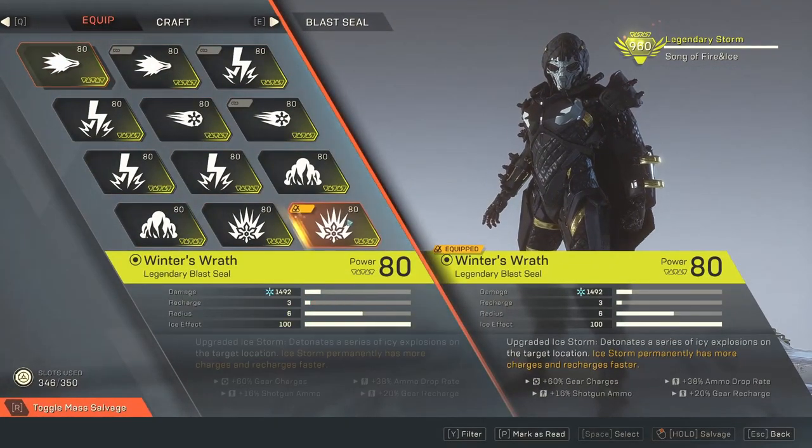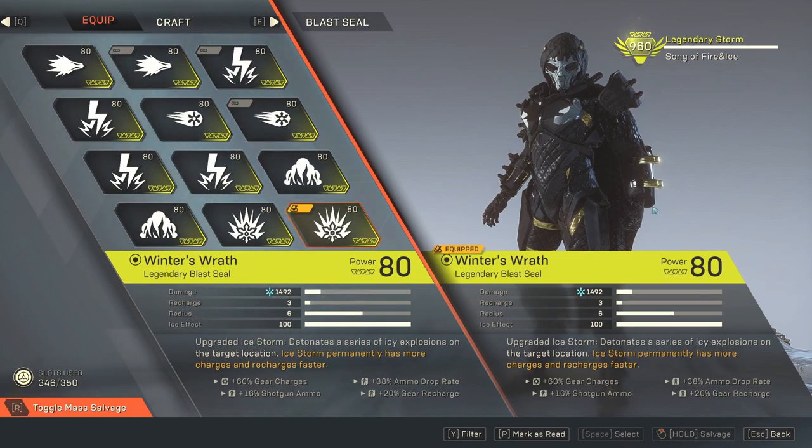Starting the build, we're going to the blast seal and we're running Winter's Wrath. Most ice primers are usually not going to do damage, but this is one of the few that actually does pretty decent damage too — about 1500 damage per hit. It has a very low recharge of 3 and a radius of 6. It has an ice effect of 100, which means it'll pretty much instantly freeze and apply the ice primer to all targets unless they have a resistance to ice. Its Masterwork perk is the ice storm permanently has more charges and recharges faster. I've got about two rolls of recharge — 60 and 20 — giving me 80, plus ammo drop rate and shotgun drop rate.